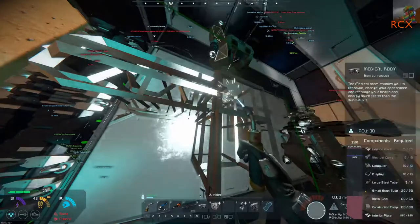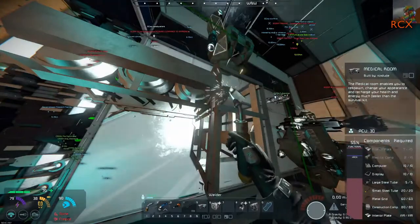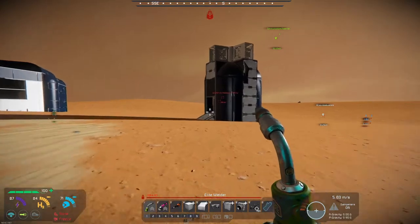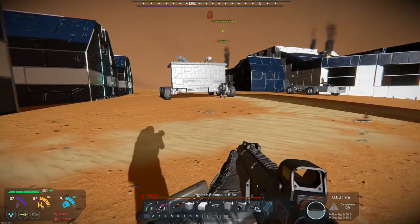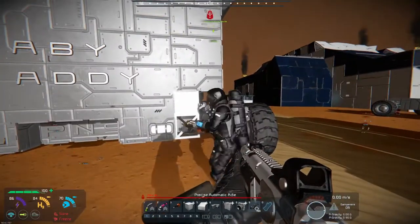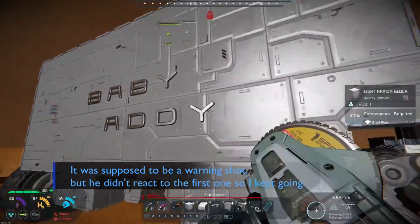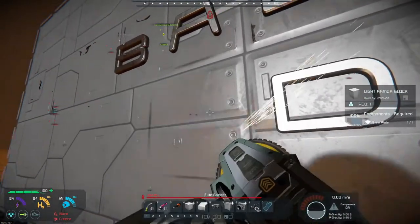Are we going to explore the building or are we stopping? I'm just putting together a medical room so that we can respawn if we die. Who was driving it when I was trying to build stuff on it? I'm at the other vehicle. We're now ready to go and explore - don't grind off the wheels. I'm not grinding off any wheels. Stop pissing about with our rover!